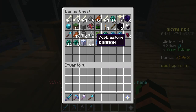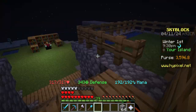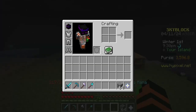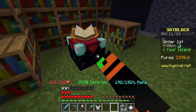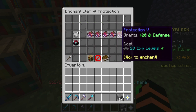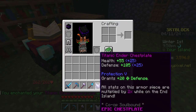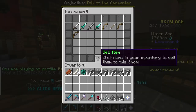First thing I want to do is get Protection V on my chest plate real quick. Protection V - perfect. 363 defense, that's pretty good.